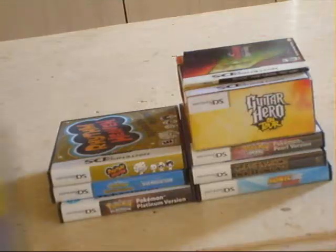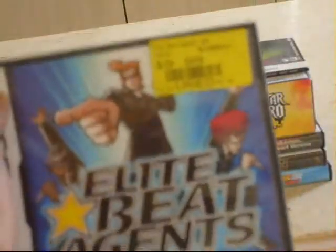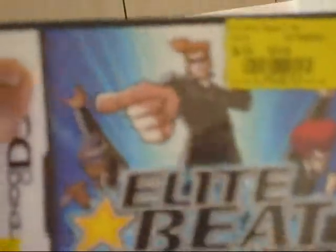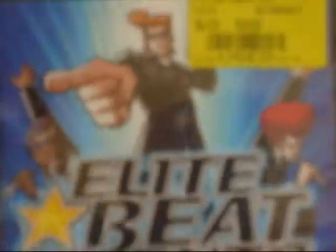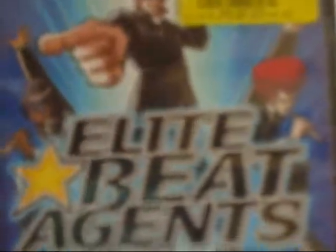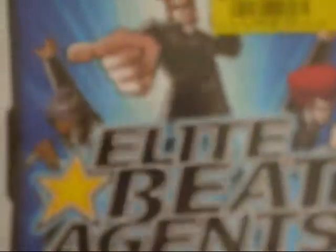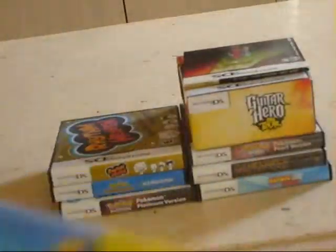The next one is my most recent addition to my DS collection — I just got this a few months ago. Elite Beat Agents. This is a music game where you have to tap the numbers in order at the right time, slide, and do all that stuff. It was released really early on with the DS. I was surprised I got it for so cheap at $10 — it's a really good game for that price. There are only about 18 tracks in the game, but that's not bad if they're good tracks.